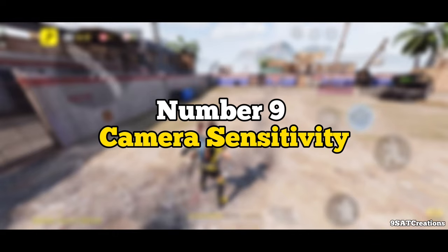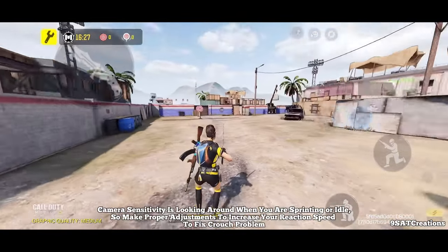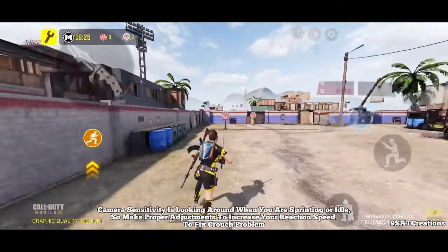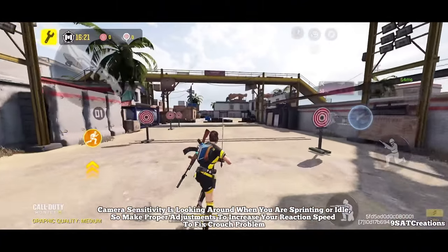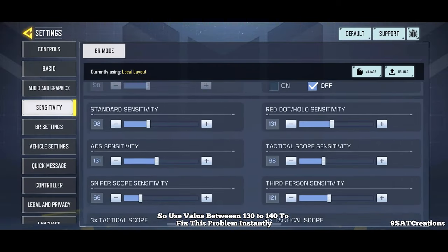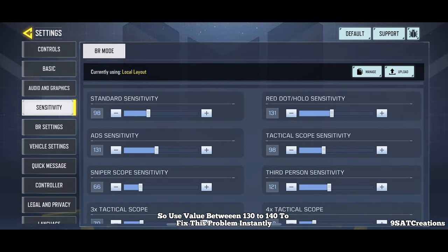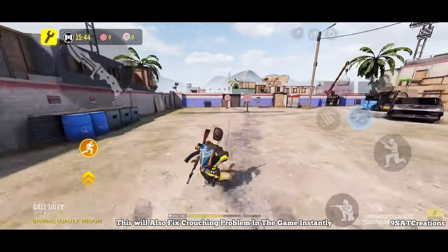Number 9: Camera Sensitivity. Camera sensitivity controls looking around when you are sprinting or idle, so make proper adjustments to increase your reaction speed and fix the crouch problem. Use a value between 130 to 140 to fix this problem instantly.